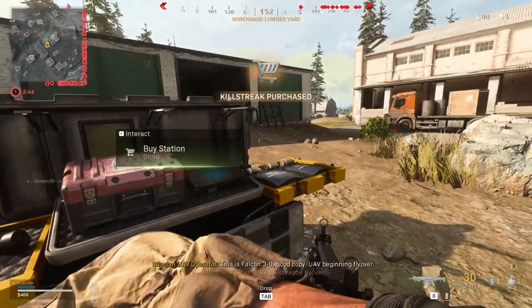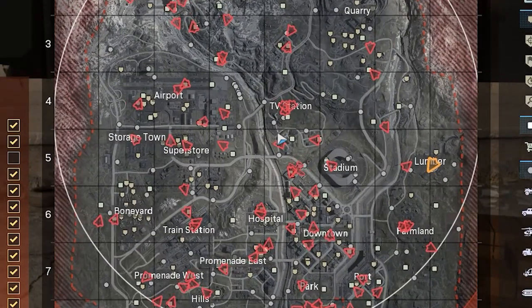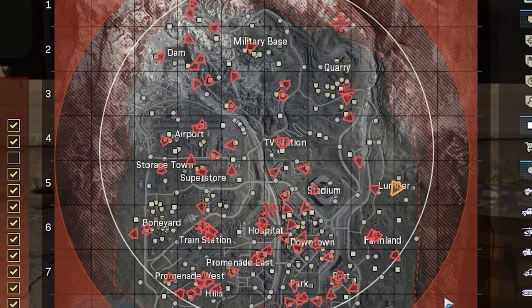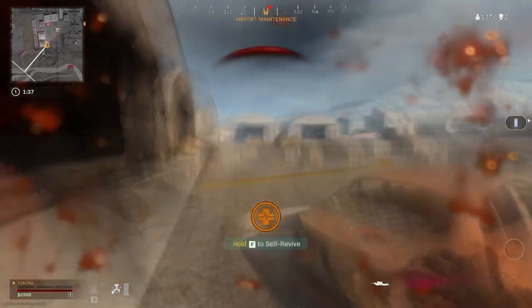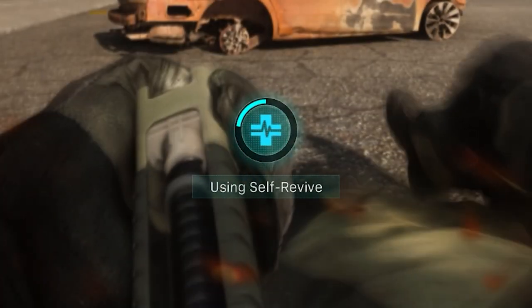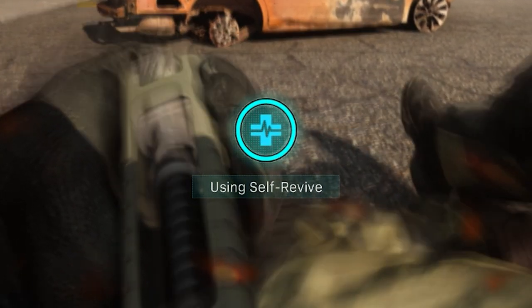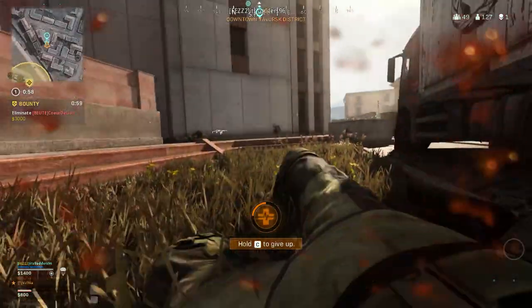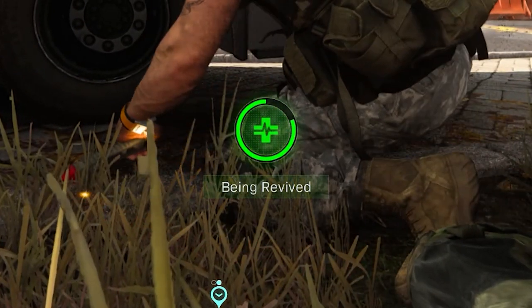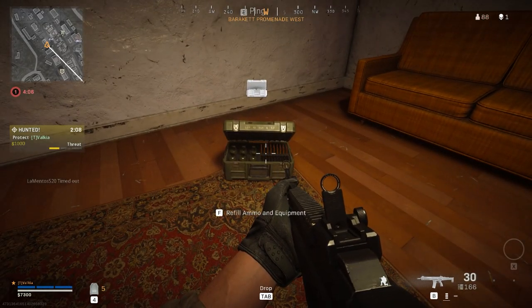If you call 3 UAVs right after each other, you'll gain an advanced UAV which shows enemies across the whole map and which direction they're facing. The only people hidden from UAVs are those that have the ghost perk. The self revive lets you pick yourself back up after being downed — it takes a bit of time to administer, but if you're at long range this can be really beneficial, especially during solo runs. If you're playing in a team, instead of instantly dying, if you don't have a self revive you'll be knocked down so your team can pick you back up.